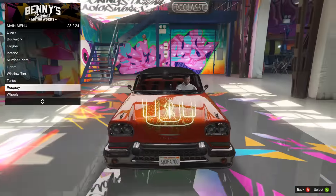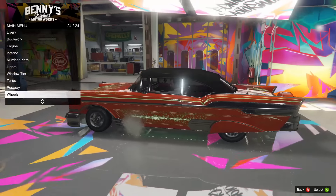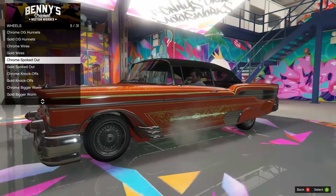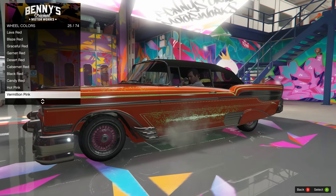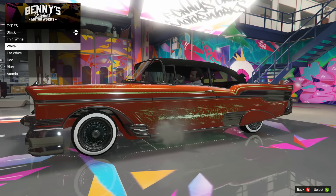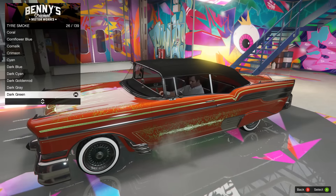And onto respray and wheels. I'm gonna leave respray until outside, because the mod I'm using right now for Benny's doesn't like to use pearlescence that well, so I'll be doing it outside with my mod menu. But we will do the wheels. We're gonna go into Benny's bespoke wheels - love these bespoke wheels. I think for this one I'm gonna go with these chrome spoked out wheels. Those look good to me. We're gonna throw a color on there - if the greens look good I'll throw a green on, if not just a classic black. Dark green, racing green, sea green - not too bright, so I'm gonna throw a green on there. We're gonna go with white wall tires, just standard white walls. And then the tire smoke - probably a green. Let's see if we can find a dark green again. There we go.